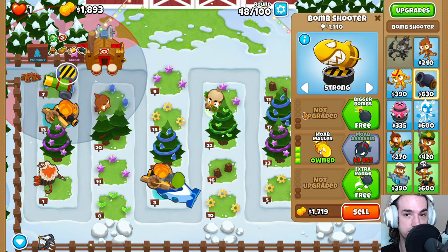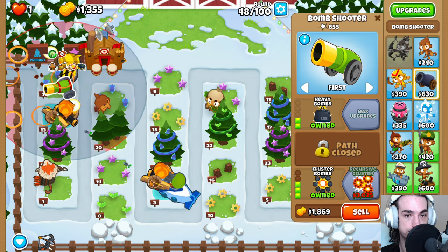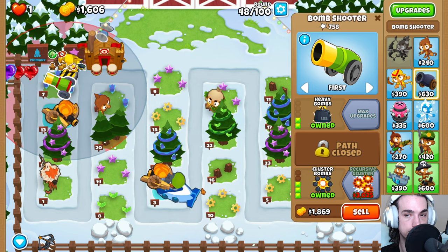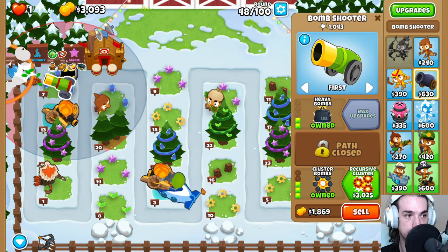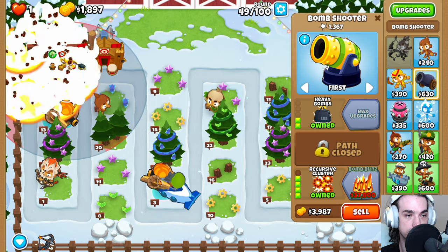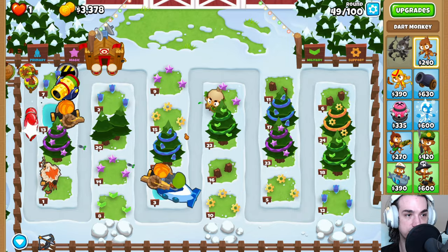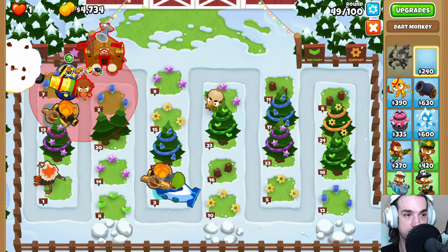Get the bigger bombs and the heavy bombs for both of these towers here. We're also going to grab this recursive cluster — very good tower here. We do need to get rid of this Dart Monkey, sad to say.